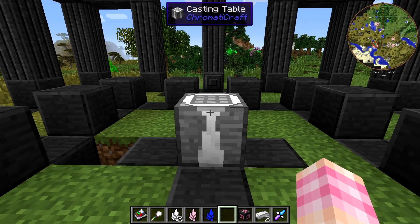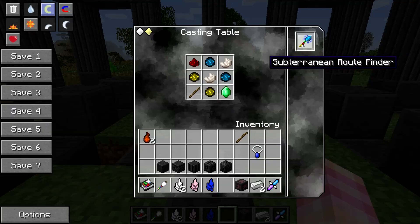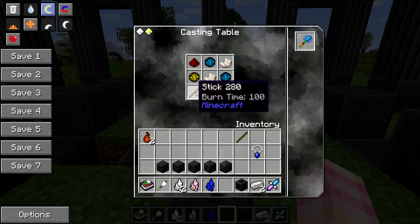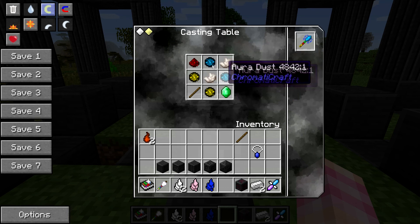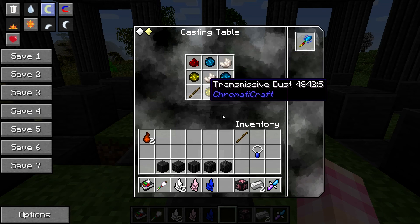The first thing we're going to take a look at is called the Subterranean Route Finder. It does exactly what it sounds like — you'll never get lost in a cave again if you have this. It's crafted in a casting table with a stick, two nether quartz, a redstone dust, an emerald, two aura dusts, and two transmissive dusts.